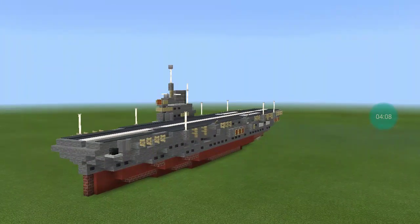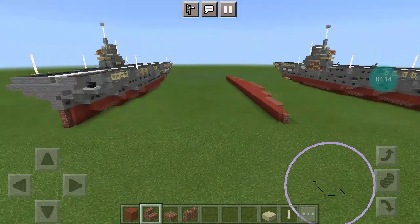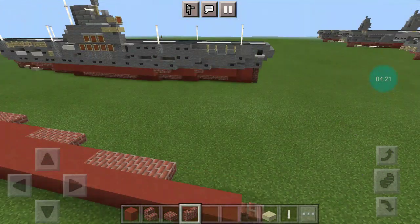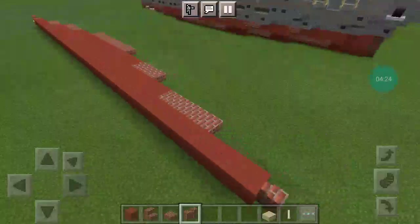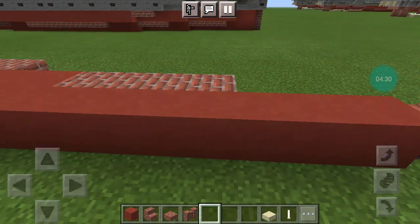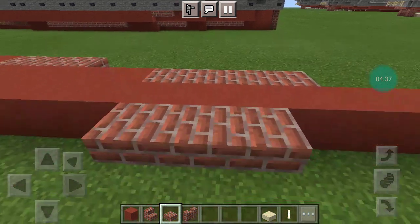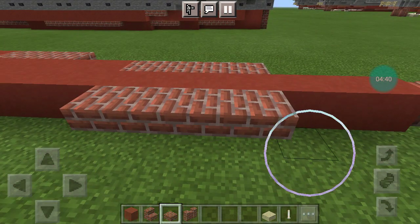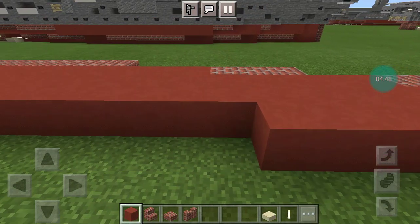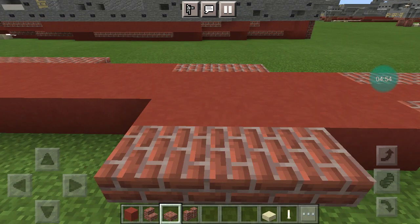Starting off with layer 1. You want to get your brick wall, and then on the second block underwater if you're doing it in the water. You want a brick wall, and then 7 Red Terracotta with 4 brick slabs. And then 5 Red Terracotta full blocks, and then 3 brick slabs on the side.